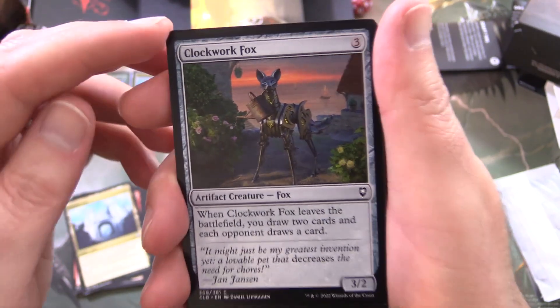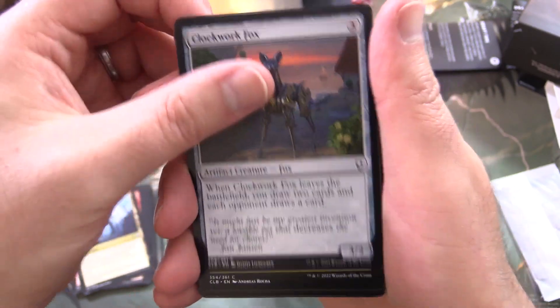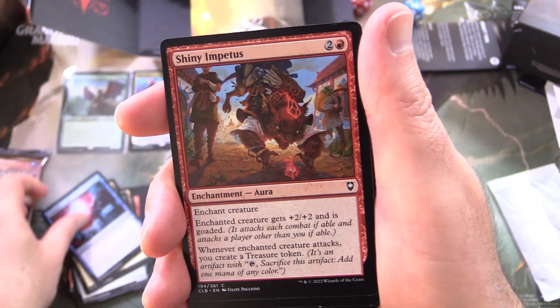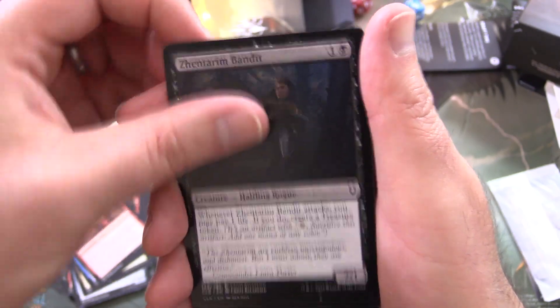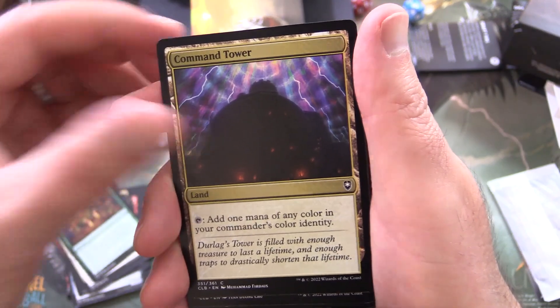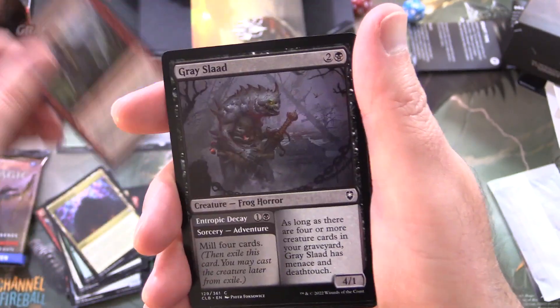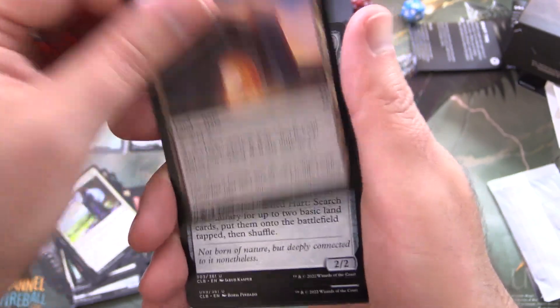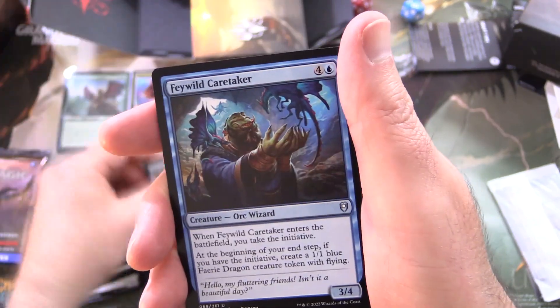Citadel Gate, Clockwork Fox — that's cool, haven't seen that one before — Heap Gate, Dream Fracture, Shiny Impetus, Zentarum Bandit, Astral Confrontation, You Meet in a Tavern, Command Tower, Hoarding Ogre, Grey Slaad, Roving Harper, Basilisk Gate, Nimble Claw Adept, and Burnished Hart for the uncommons.